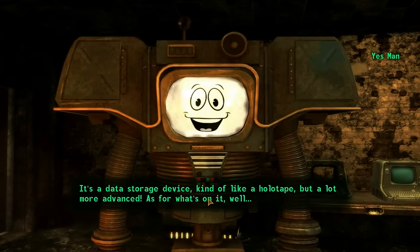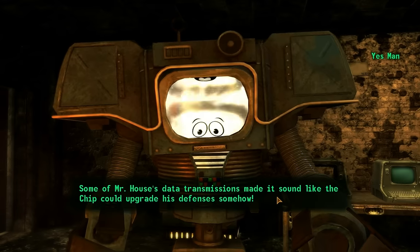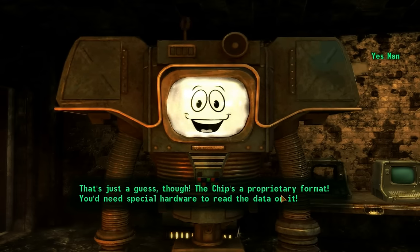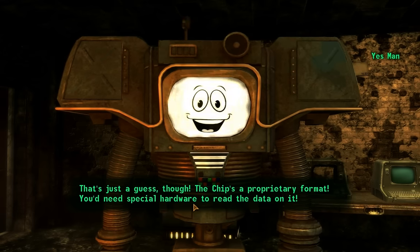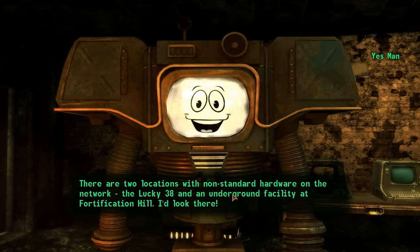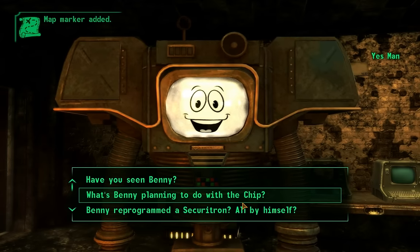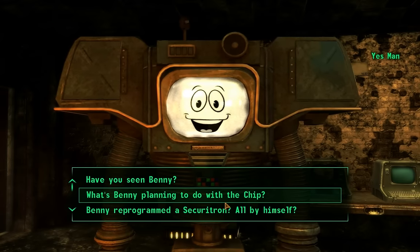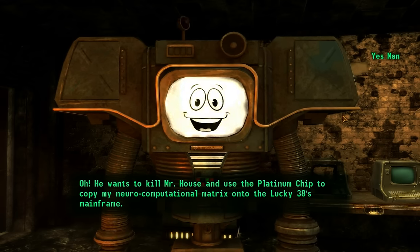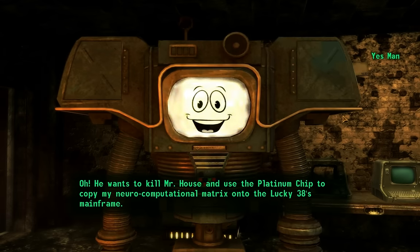Benny stole the platinum chip - it's a data storage device like a holotape. Some of Mr. House's data transmissions made it onto it, that's just a guess though. The chip's in a proprietary format, you need special hardware. There are two locations with non-standard hardware on the network: Lucky 38 and an underground facility. It should add the map markers - and it did.